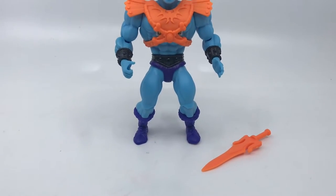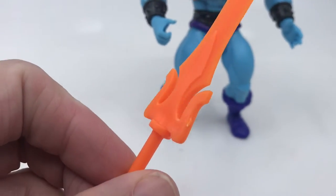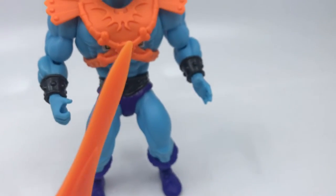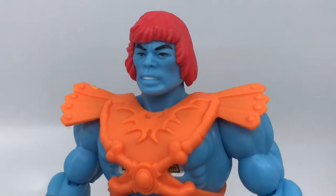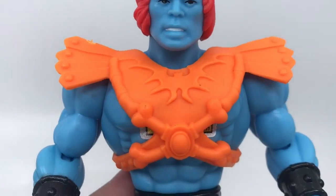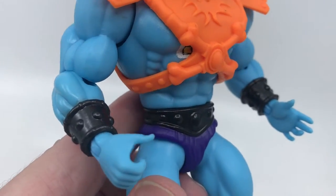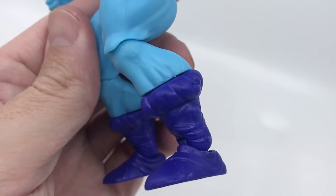So next up we have Faker. He comes with the power sword — it's the full power sword in orange, but it has a skinny handle, so I'm not sure how well it will fit in his hand. And then we have Faker here, which is obviously just a recolor of He-Man. The skin is in blue, and he has the dark, orangey gingery red hair. He has the Skeletor chest armour in orange, the black wristbands and belt, and the light purple He-Man boots.